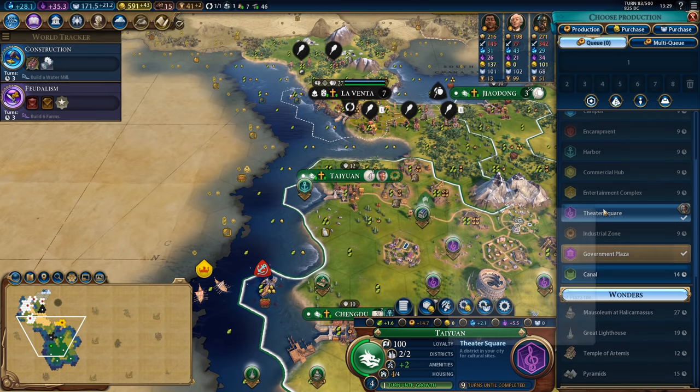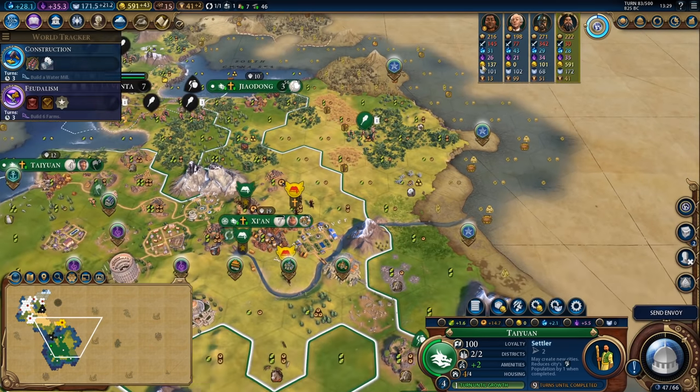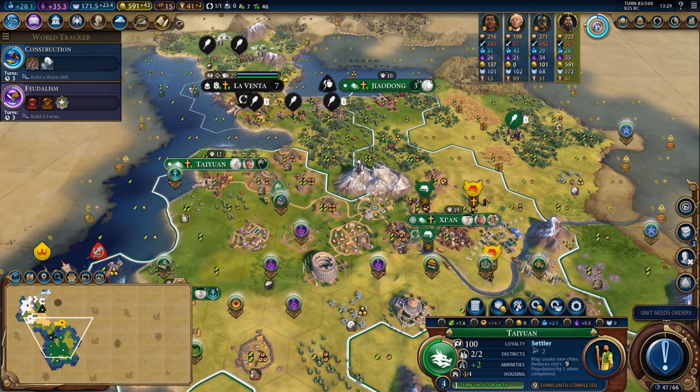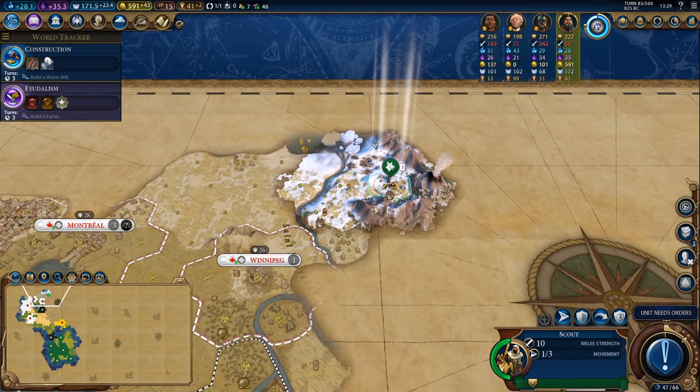I really really want this theatre square but I have to just continue to produce settlers — I only need two more and then I'm done for the rest of the game. I think I am going to start putting envoys into Nazca just to start getting friendship with them.